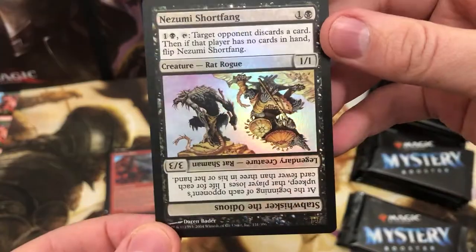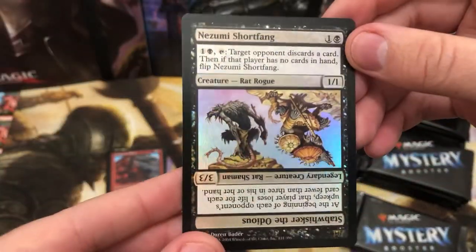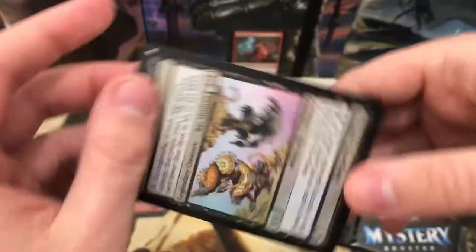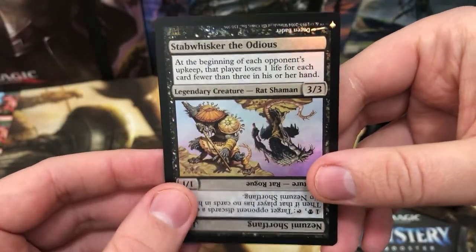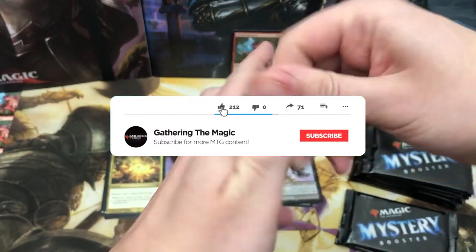And we've got one of these double flip cards - whatever you want to call them - from Champions of Kamigawa. Very, very nice. We'll go on to the next pack now.